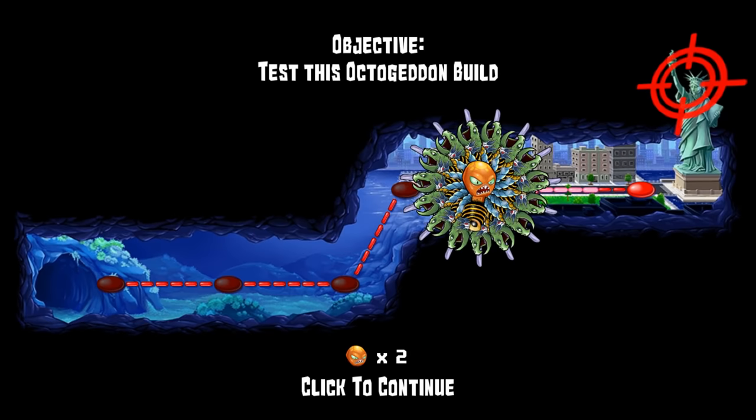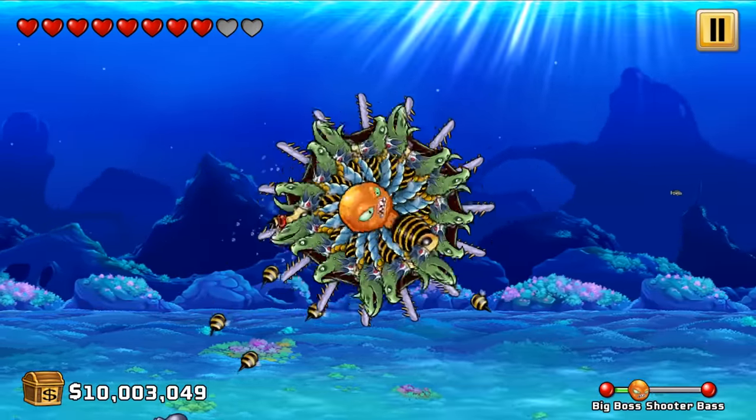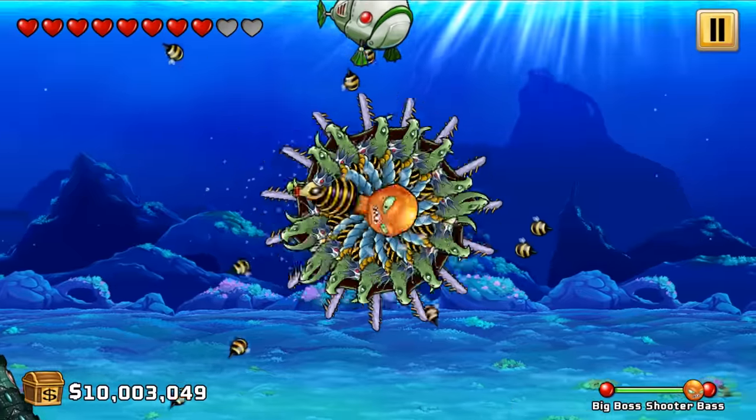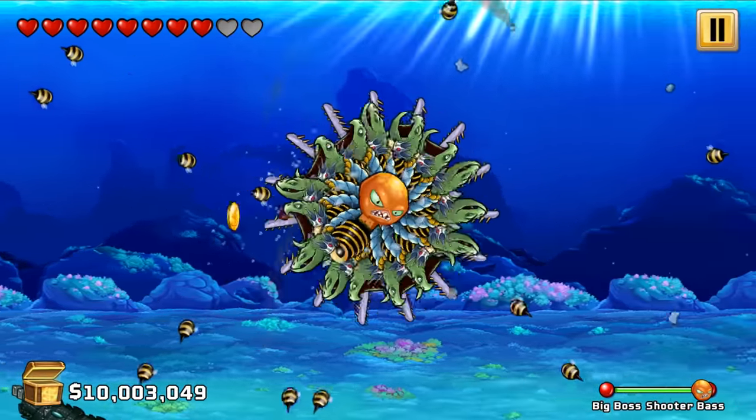That takes us to 20 shells — we're on 20 shells, guys. That's awesome. So it looks like 5 shells per boss. And here we go — big boss shooter bass. Just have to take out these enemies here. Instantly gone. You stood no hope.